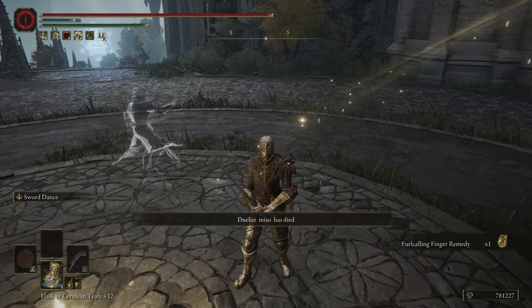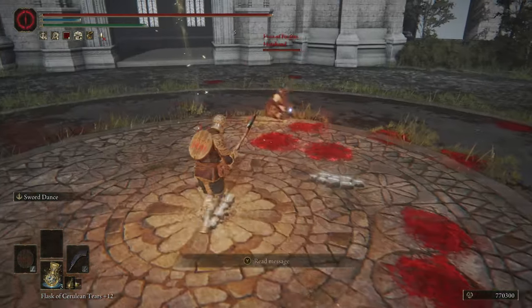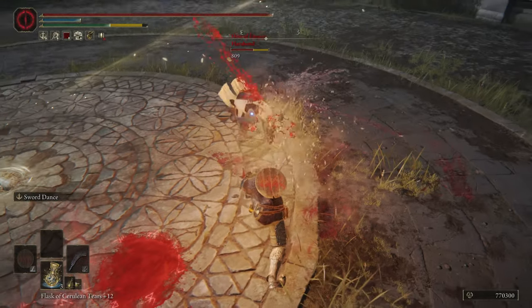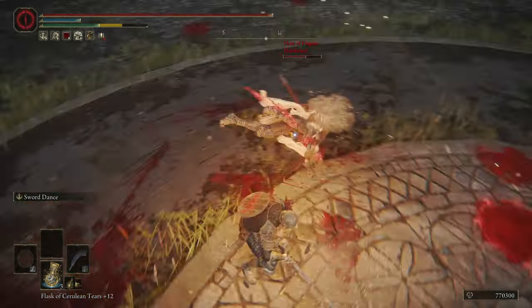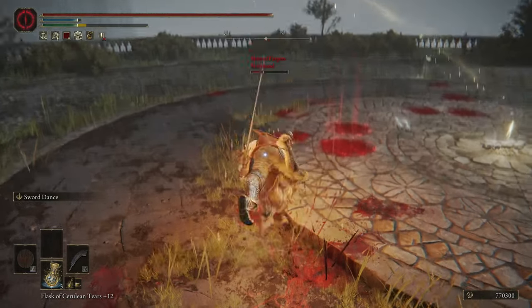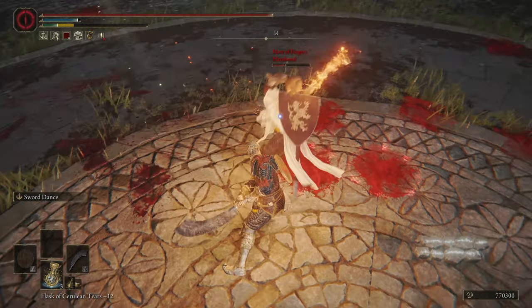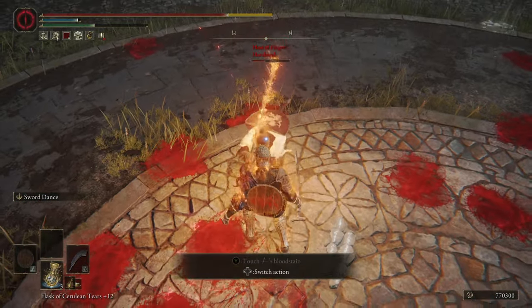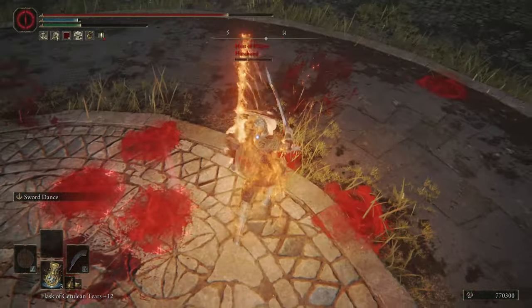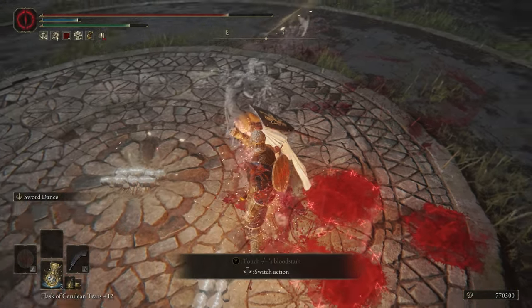Getting started with the basics, this weapon is dropped by the misbegotten enemies who wield it, and it does take a little bit of farming to get, but it is well worth the effort. The weapon requires 15 strength and 7 dexterity to wield, and it weighs 6 units. The skill on the weapon by default is Wild Strikes, and at plus 25 on the Heavy Upgrade Path it has a physical base damage of 253 and an A scaling in strength.